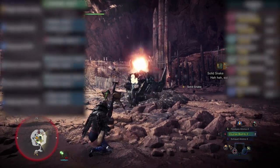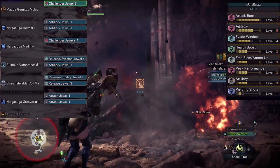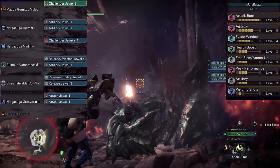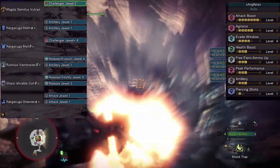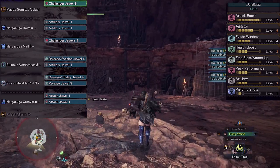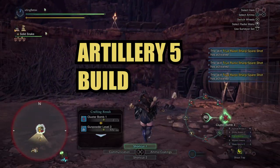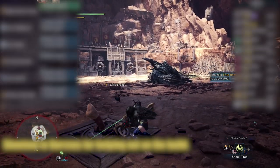If you want more DPS, there is a shieldless build. With this, you should be more wary of how you change statuses and set up traps to get the job done. Make sure to change the Shield Mod to a Close Range Mod to give a slight damage boost to your Wyvern Ammo. Now let's tackle the Artillery 5 builds.